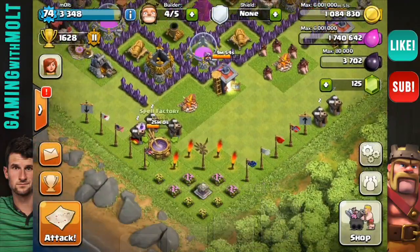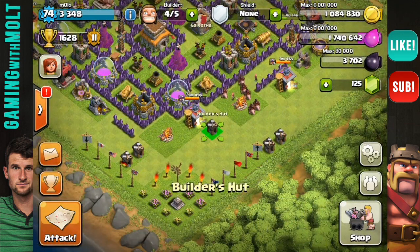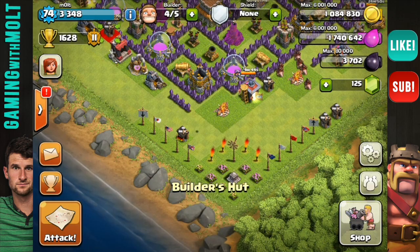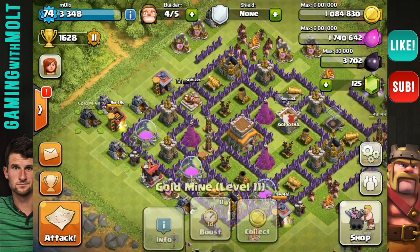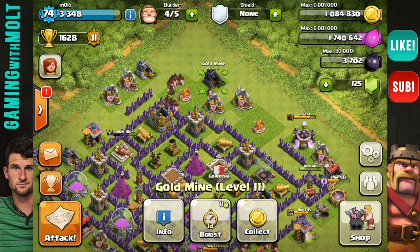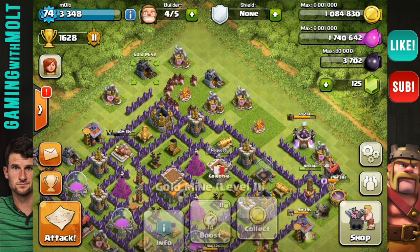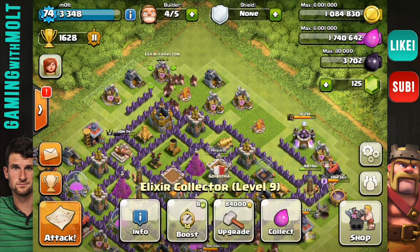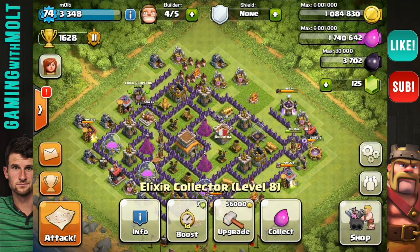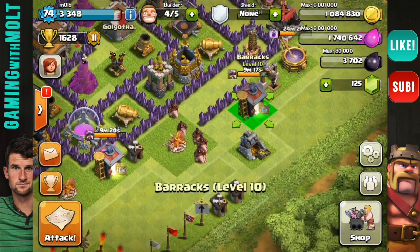When you're trophy pushing, you want your buildings all very well protected — even your builder huts — because you don't want people to get a free five percent without even getting shot at. Even the builder huts, bring them in around the base to keep things tight. I personally used to spread them out hoping someone would forget to check a corner, but too often everyone just grabbed those for free, so the main goal is to keep everything close and covered.